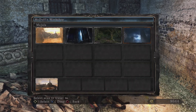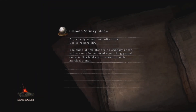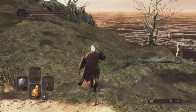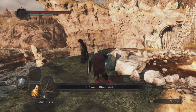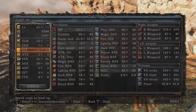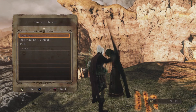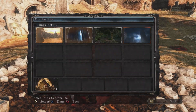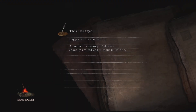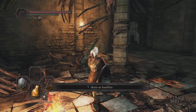We'll upgrade and then I'll do some optional content in the Forest of Fallen Giants. Endurance is at seven — wow. From here we'll go back to the Cardinal Tower. I don't normally recommend taking this area on at such a low level, but I'm going to give it a go. There is an invader we get — we're actually hollow, I might keep it this way.